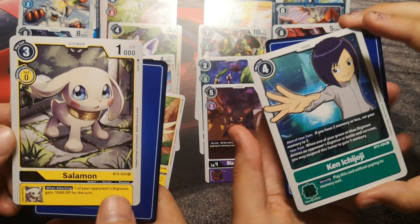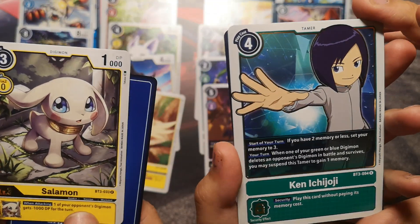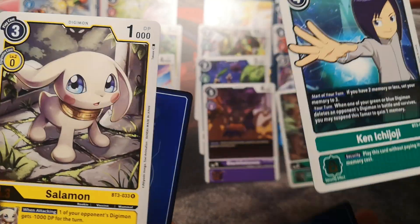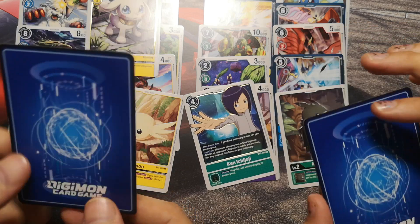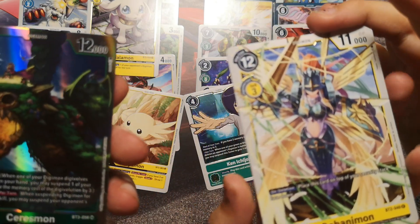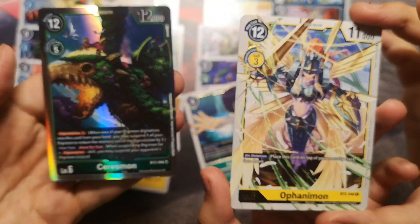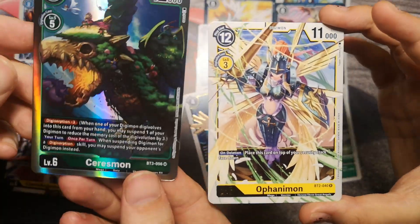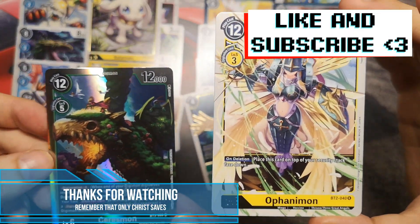Next is Salamon. Nice. Ken — Ken Ichijoji. This is our third Ken Ichijoji card. We need another one and then we have a full collection. And Salamon — I think we already had that for a long time ago. And the last card for us both is... wow. Ofanimon and Cerismon. This is the fourth Cerismon in our collection. Fourth Cerismon. And Ofanimon. These are really cool cards — this one is a super rare and this one is a rare.